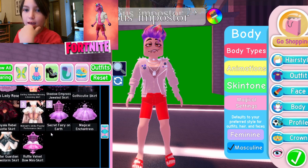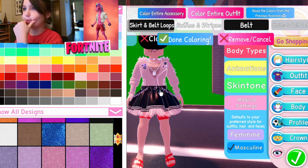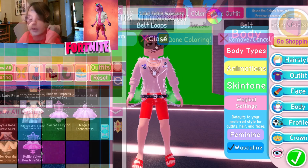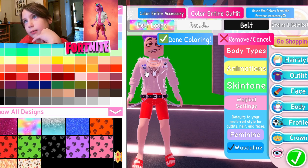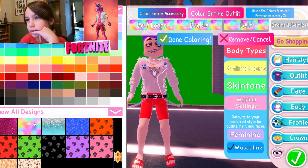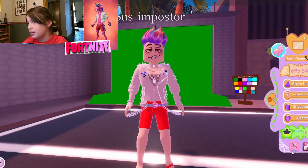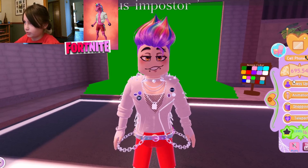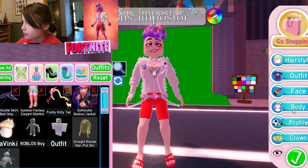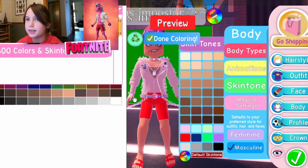Look at this big skirt — Goss Cutie Skirt! Now we have to go all the way down here and add some details. This is how you get your assassin look — but oh no, we forgot something!